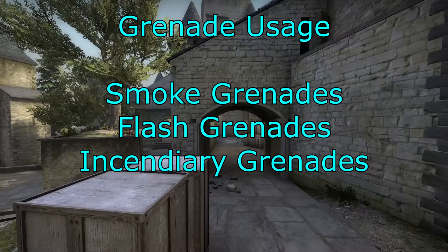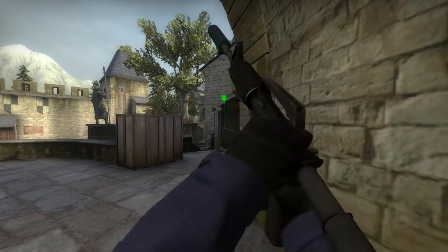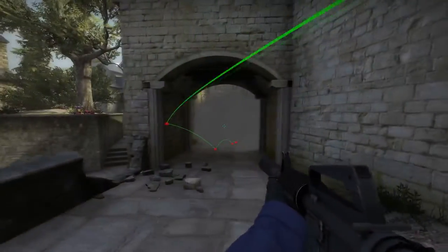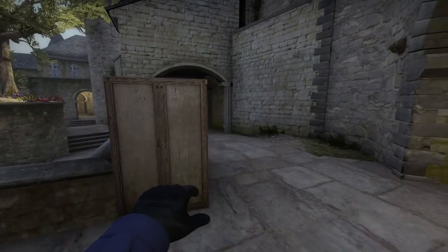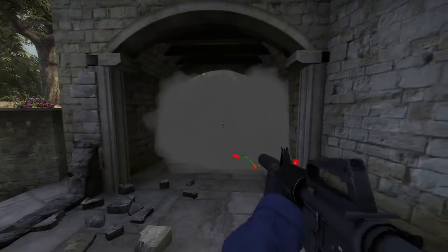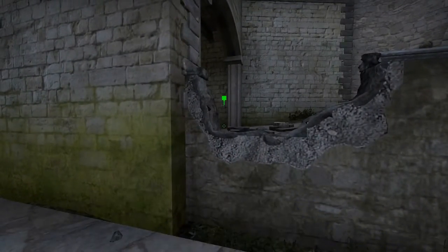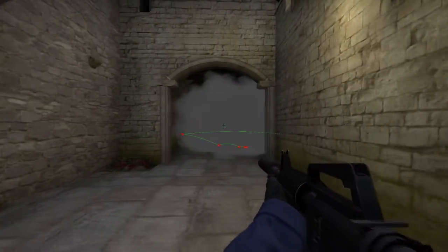Let's have a look at grenades — smoke grenades, flash grenades, and incendiary grenades. From the wall, you can smoke off the platform. You want to smoke it as deep as you can so they can't use it to get to the box. If you're on the platform, you can smoke it a bit closer. Behind the box, you mainly want to smoke off the arch. Just make sure you cover the total arch — don't throw it too deep, otherwise they can get to the box and get you from behind.